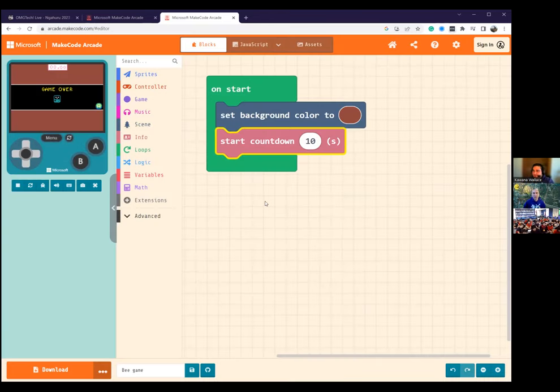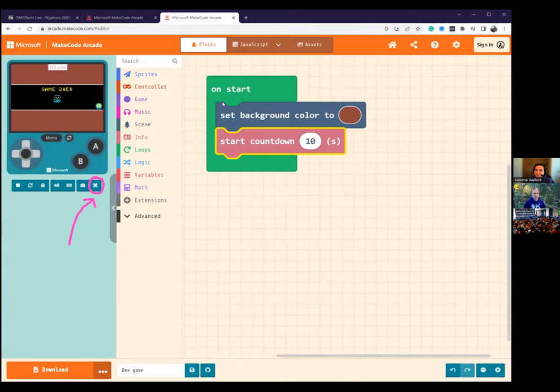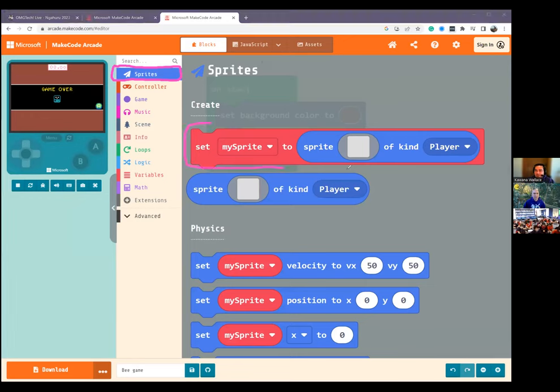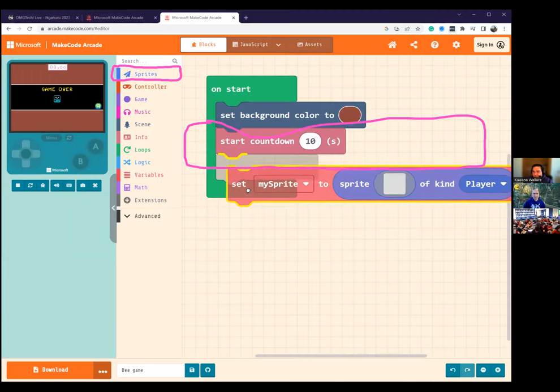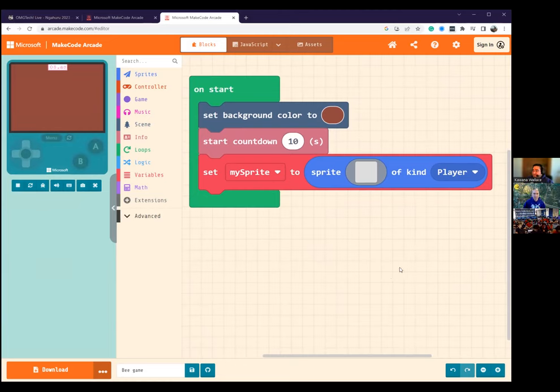If you'd like to make your screen go full and big, you need to select the full-screen button. Ka pai. Let's make a character that we can move around. To do that, we're going to go to the dark blue Sprites at the very top of your code drawer. We're going to look for the very first bit of code: Set my sprite to sprite kind of Player. I want you to left-click, drag, and drop that at the bottom of the start countdown 10 seconds.